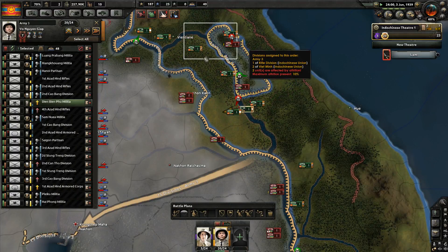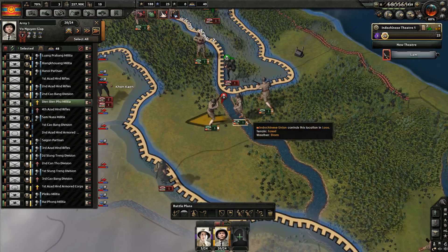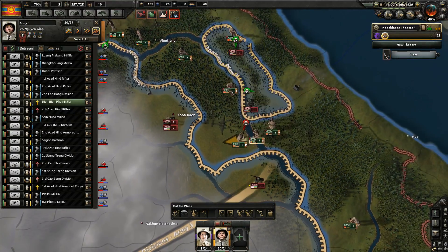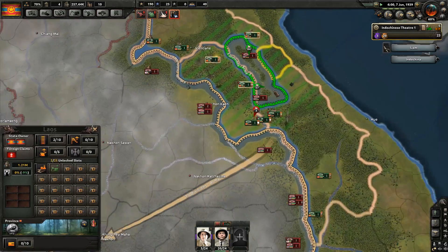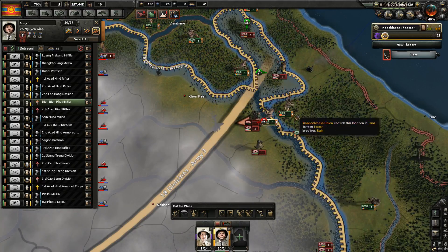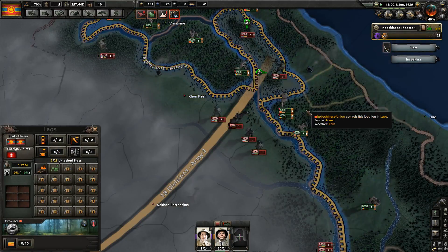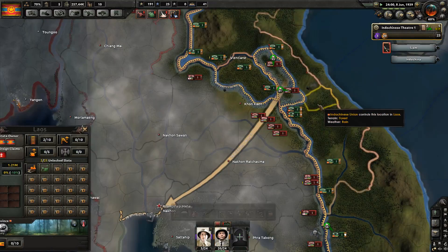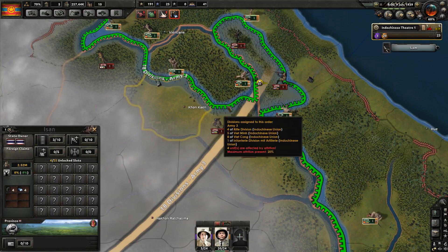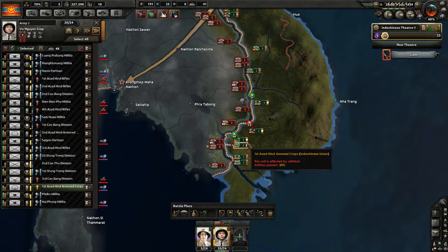Get in there and prevent them from getting situated. We need to prevent them from reinforcing those guys. Then get the militias in there. That's so annoying — I hate that. They always get there with one tiny fraction of an hour of time left. Get everybody in there. Fight. Kill. Destroy.